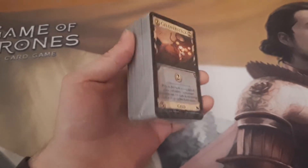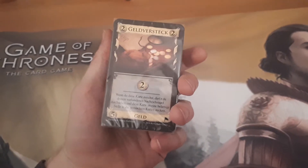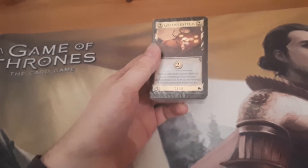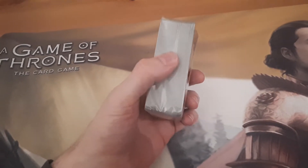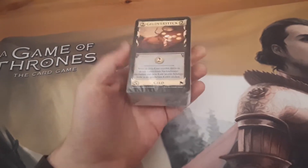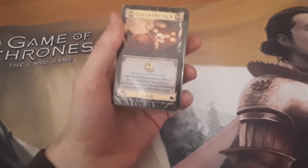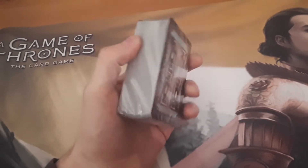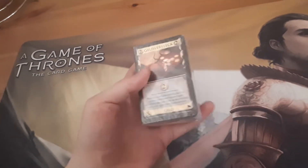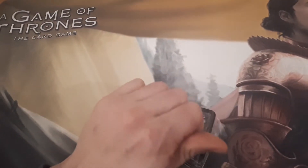Welcome everyone to a pack opening. It's from the German Championship — everyone got a pack of those promo cards, which were said to include Stash, Vault Village, and Black Market. But there's a bit more than that, and I heard there are different cards in there. This is probably the closest we'll ever get to a Dominion booster pack opening, so let's see what we get — maybe a super rare card!